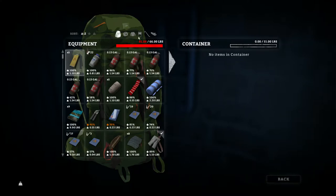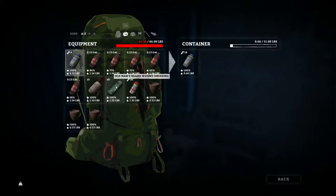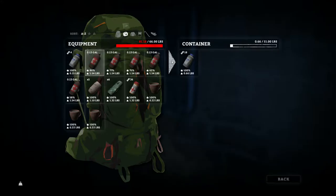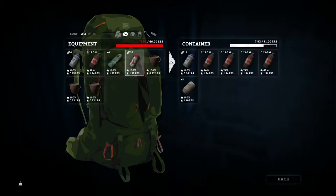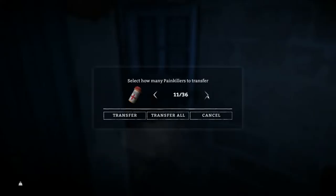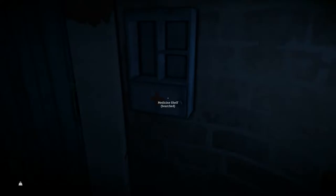This medicine shelf, of course, is going to be where all of our medicine is. Here's some antibiotics — we'll put like 18 of them in there. We'll put all of the antiseptic except for one in there. We'll put all of our normal bandages in there. We'll keep all of our old man's beard wound dressings. Painkillers — let's drop 30 into there. And we'll put two teas in there.